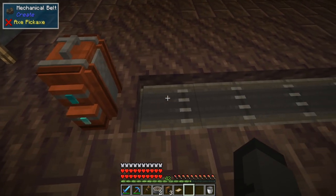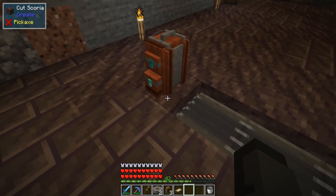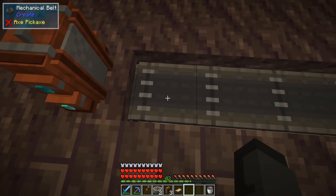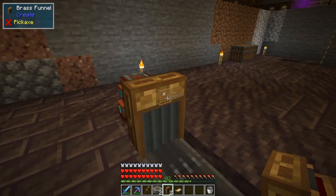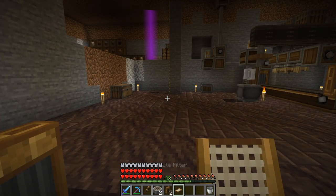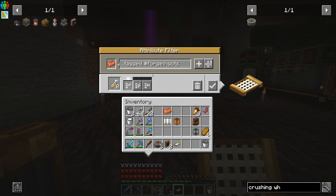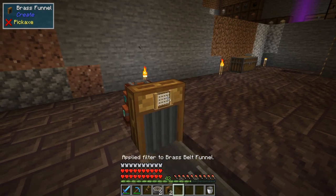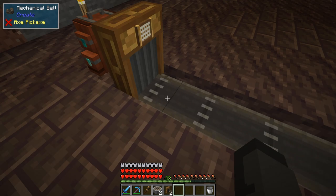For output I'm using a diamond backpack since it holds more ingots, but a chest works too. Right next to the output is where you place the last fan with lava. We use a brass funnel there, and add an attribute filter — right-click to open it, add an ingot as a reference item, select 'tagged forge ingots,' allow any, hit plus, then the checkmark. This filter prevents unprocessed items from entering your storage.